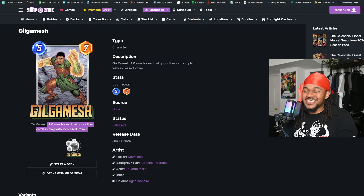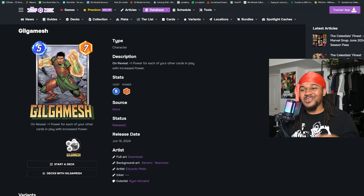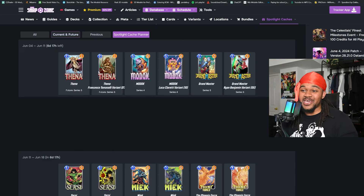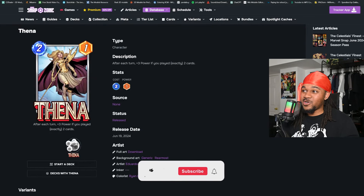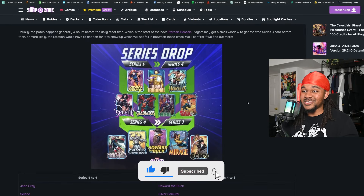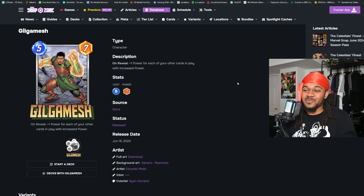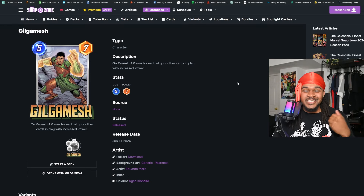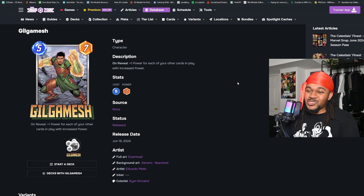Welcome back to the channel, we got a brand new season of Marvel Snap. There's a lot in this patch — we're going to be looking at the spotlight caches, all five new cards, the balance patch, and the series drops. I'm going to try to keep this as brief as possible. Leave some likes and let's get straight started.